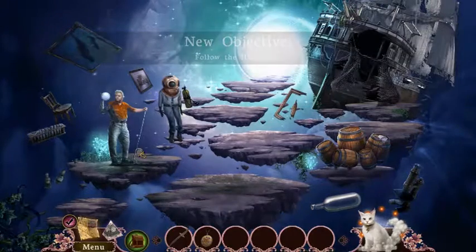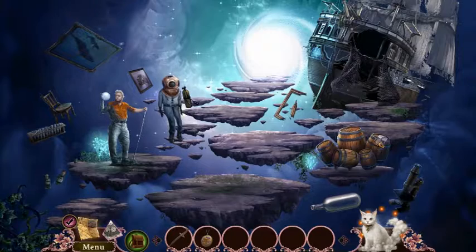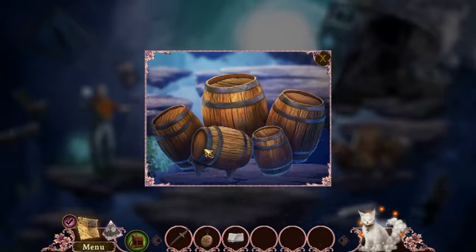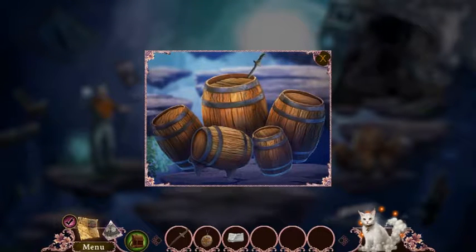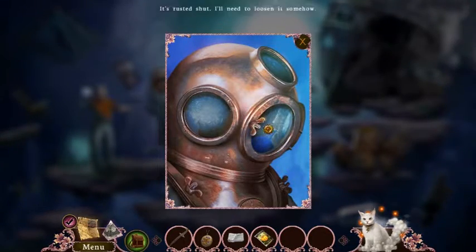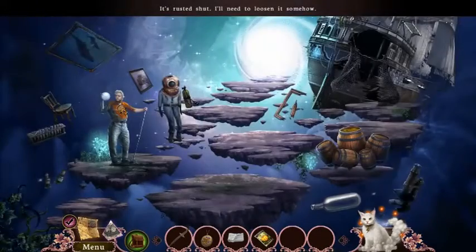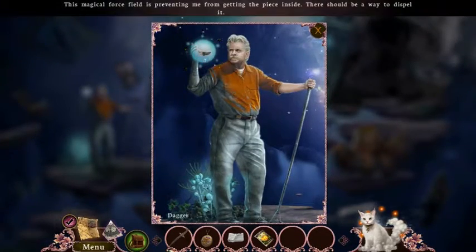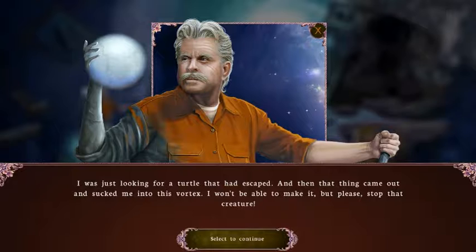Every game kind of adds to this little world here. Do I have to just keep moving forward? Now there's some things I can collect. At least I can pry it open. I got pumpkin seeds. I have to loosen it somehow. I was just looking for a turtle that had escaped, and then the thing came out and sucked me into this vortex.